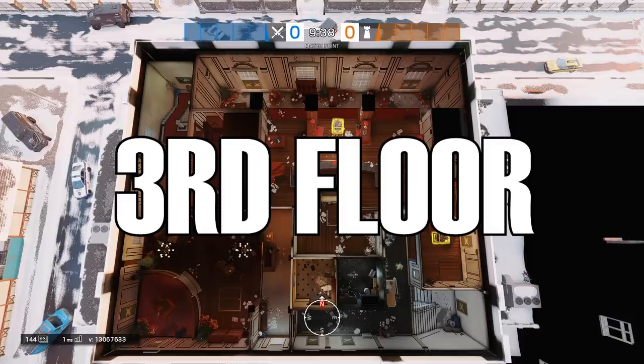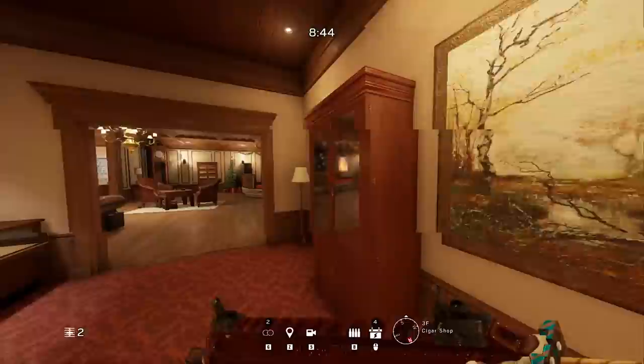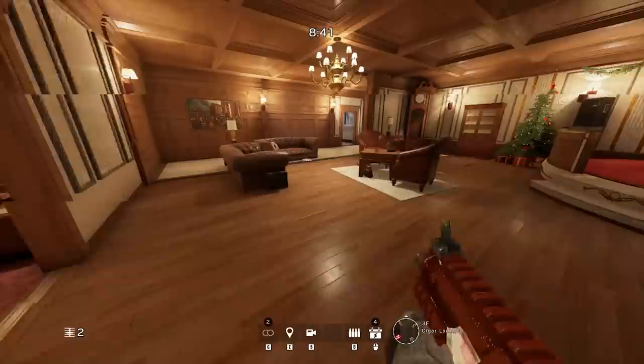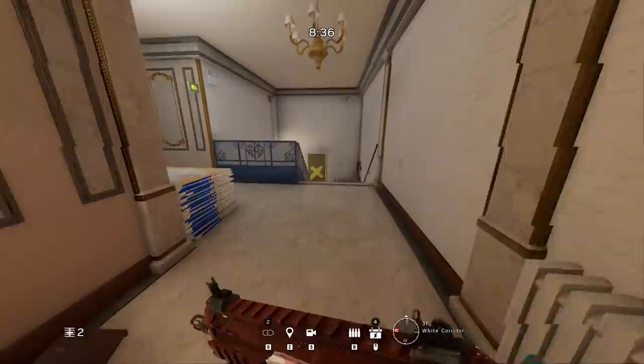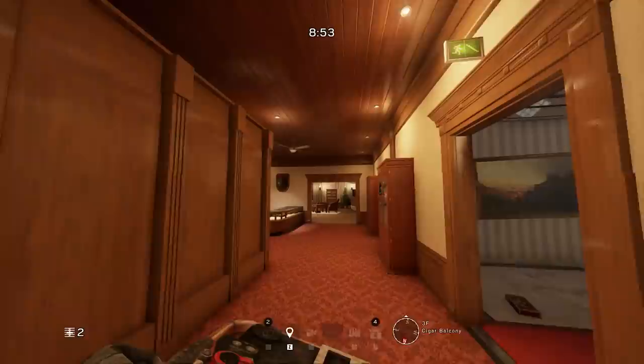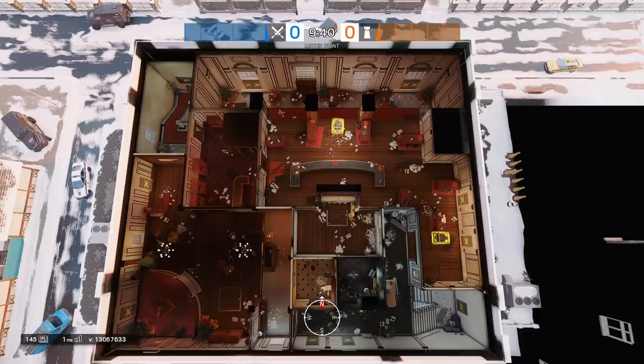Now moving inside, we're going to work from top down, starting with the third floor, which is the second most changed floor. There are a few sections completely unaffected — on the south side we have the white hallway, the bathroom, and the cigar lounge, all unchanged. But the north half of the floor is pretty drastically changed.